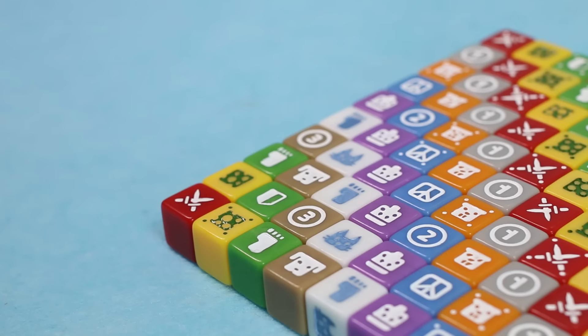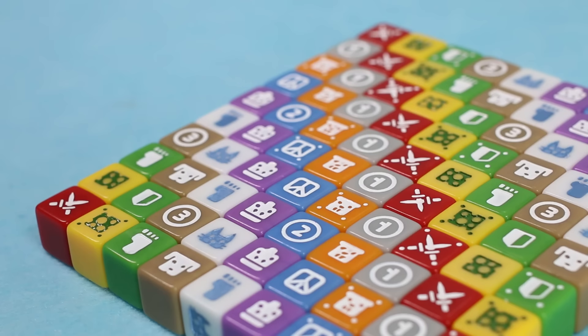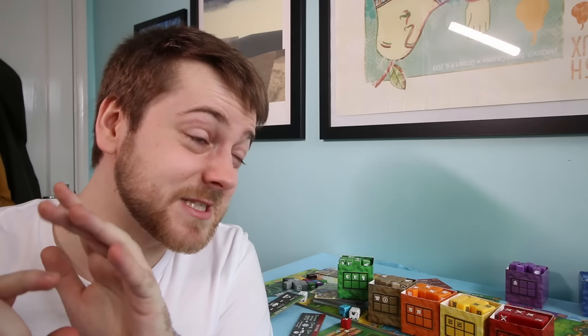Cubitos does cost considerably more than each of those games. That might have made it sound lesser, but I think it utterly stands shoulder to shoulder with them in its out-of-the-box immediacy and fun. Your group has got to be prepared for things to get a little more crunchy and difficult as the game goes on, compared to those other games where the core loop changes less. But the solid, molten-hot core of these dice in Cubitos — it may be less elegant, but it is by no means less exciting.